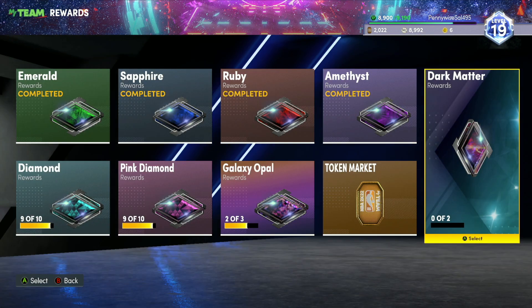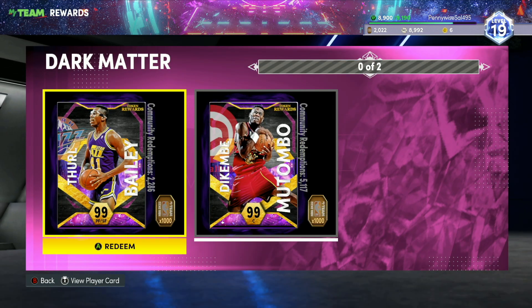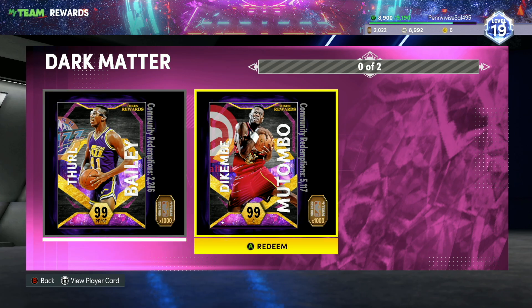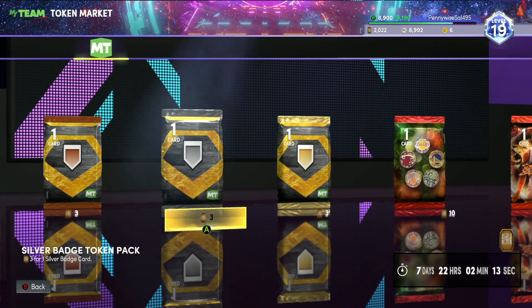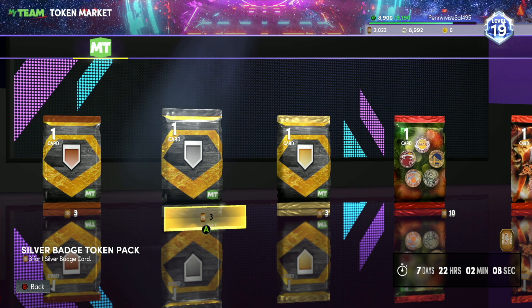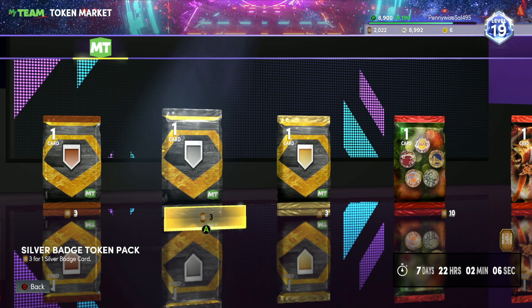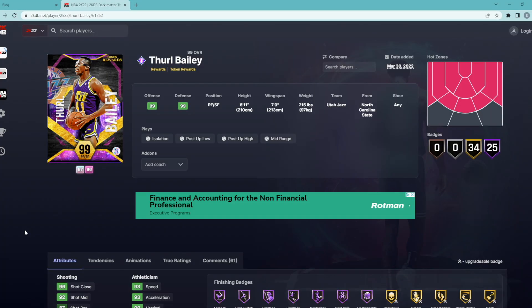Now talking about people who do have a good amount of tokens — we're going to look at these two dark matter cards and some of the galaxy opal cards, and discuss whether it's worth spending a thousand tokens on Dikembe versus spending those thousand tokens on silver and bronze badge packs. We're going to hop onto the computer, go into 2KDB, and look at their stats and badges.